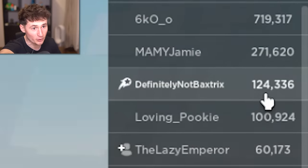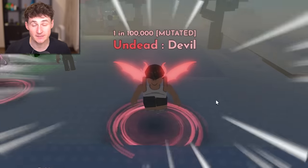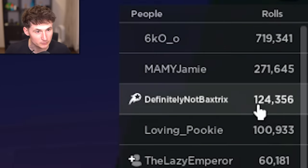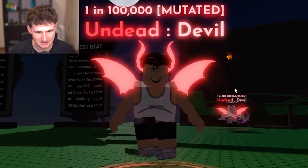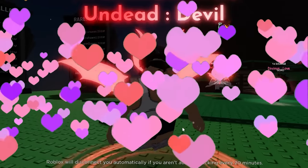Before I look at the results, how many rolls do we have? 124k. We got the Undead Devil — one in 100k. That's not bad. I hope that's not the only one we got. This was a successful gambling night — so many rolls done. We're literally ranked three in just three days of gambling, which is quite sad. The Mutated Devil, one in 100k. It has a nice glow, gives me beautiful horns, wings and a tail. I have a tail!